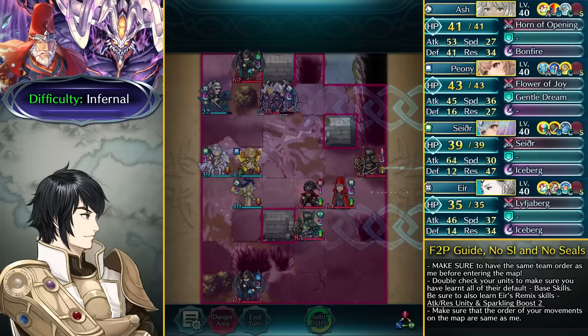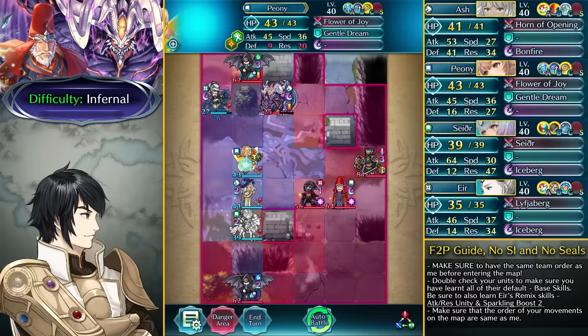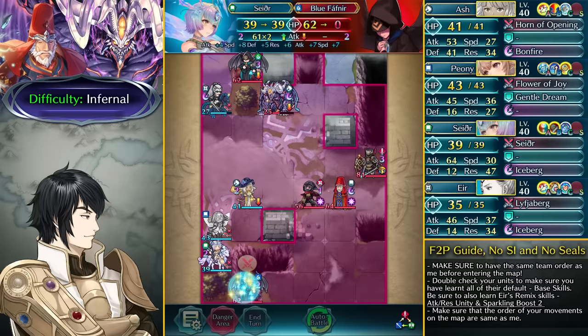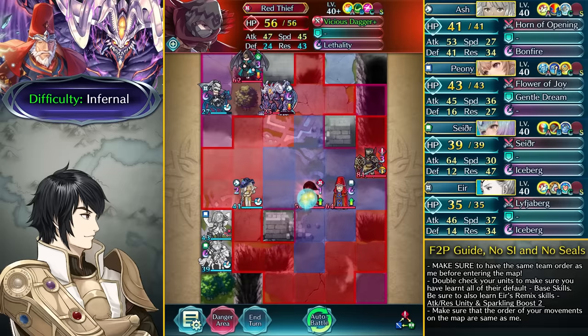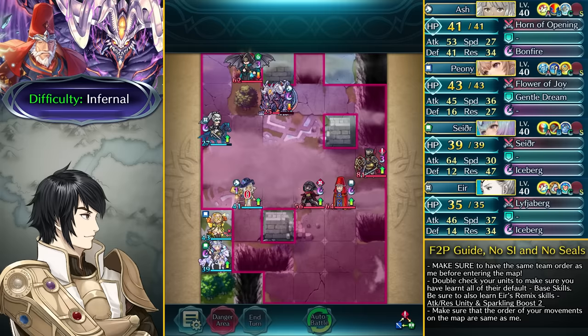Now you want to go ahead and take out this Near Save unit to clear the way for Ash, then dance up Sather over here, go over to this tile, and take out this blue Fafnir. This thief is going to attack Ash and we can have her not in the range of Formortis, who has Bonfire which is going to be absolutely cooking anyone nearby.